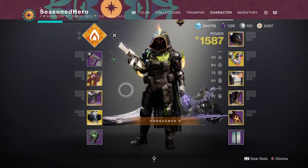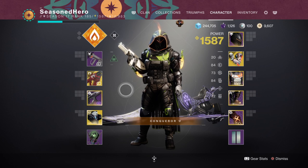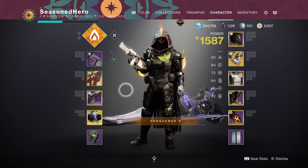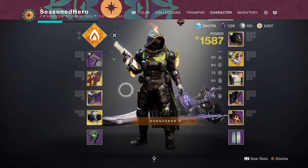Ember of Wonder, where rapidly defeating targets via ignitions will produce an Orb of Power, and then Ember of Solace, where Radiant and Restoration effects applied to you have increased duration. For stats we have 18 in resilience, 17 in recovery, 18 in discipline, and 17 in strength. Though we will be using Acrobat's Dodge quite a bit and we only have 20 in mobility, this isn't a huge issue as long as you have Skyburner's and make sure you are using your grenades and melee accordingly.